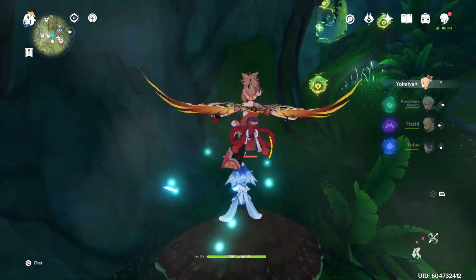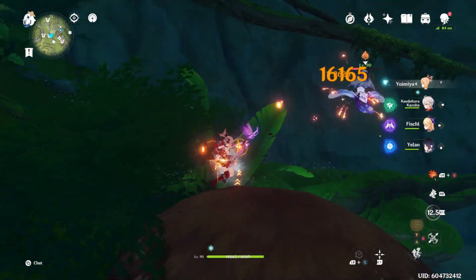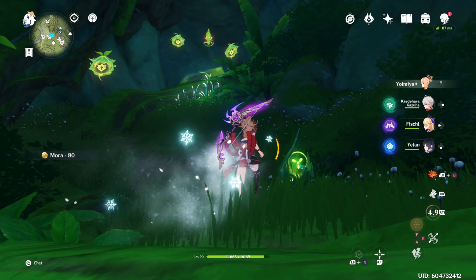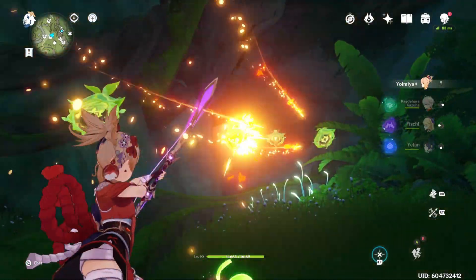Now you jump up here. You probably want to deal with this flying mushroom dude, because he'll be a pain and you probably won't be able to play your song if he's pecking at you. There's a mini puzzle here — the dendro wreath will already be available, so you just hit all these targets. Pretty straightforward.